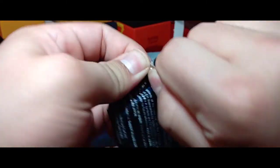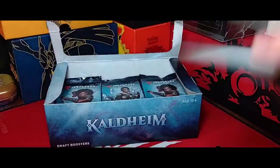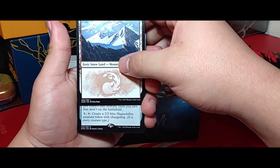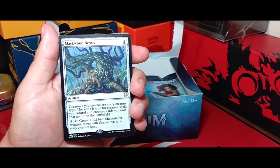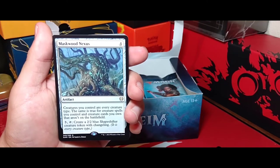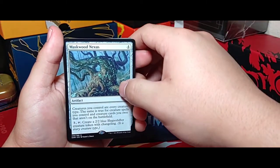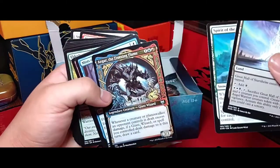There's another saga in there. We got our token and snow-covered mountain, and Maskwood Nexus — creatures you control are every creature type. The same is true for creature spells you control and creature cards you own that aren't on the battlefield. So all your creatures are every creature type — that's pretty nuts right there. Look at that artwork. Since it was dual colored you had a blue pillar and a red pillar.